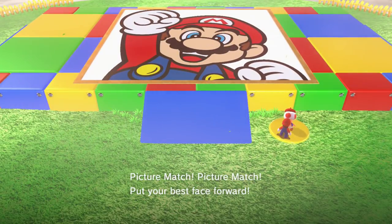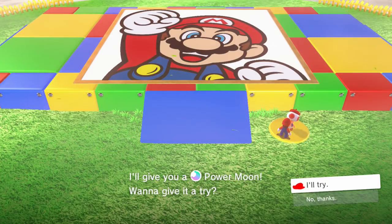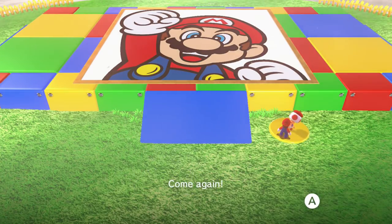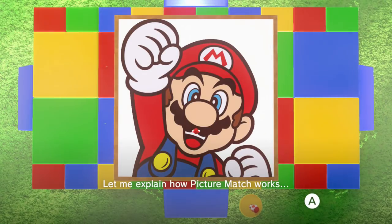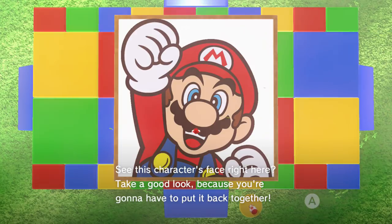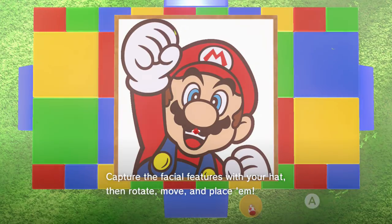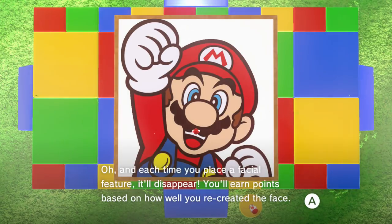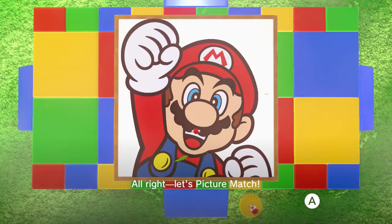That's actually a different kind of picture match at the Cloud Kingdom. I was going to show that earlier, but I was immediately pooped over to the next kingdom - the ruined kingdom. I'll get back to that eventually. Picture match, picture match, put your best face forward. If you can match your master picture match - it's kind of like a tongue twister - I'll give you a moon power moon. I'll give it a try. Yes, I'll try. All right, get on up there. I think there's two of them that I've got to do here.